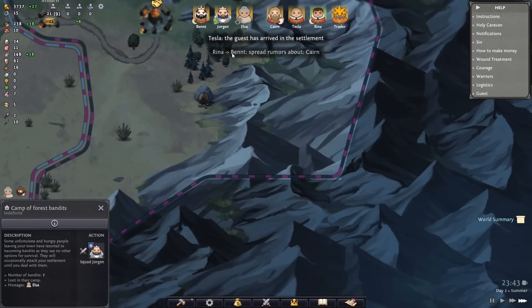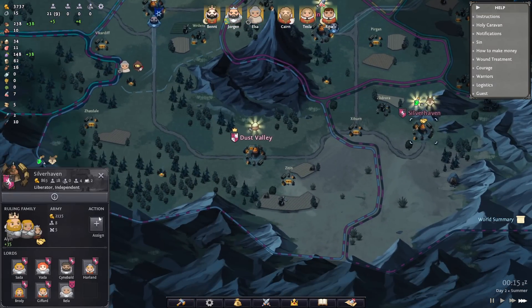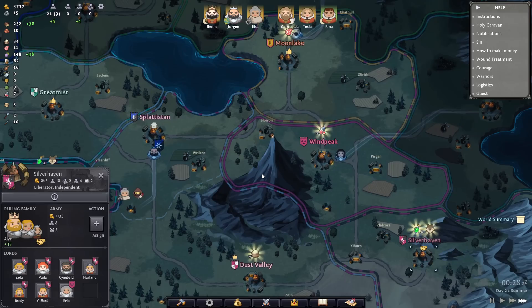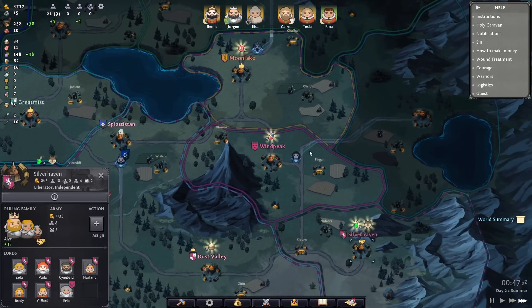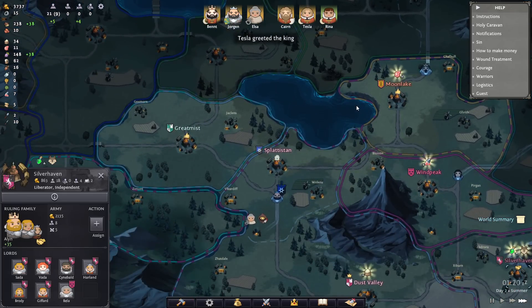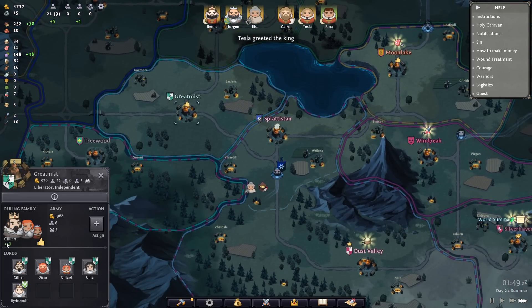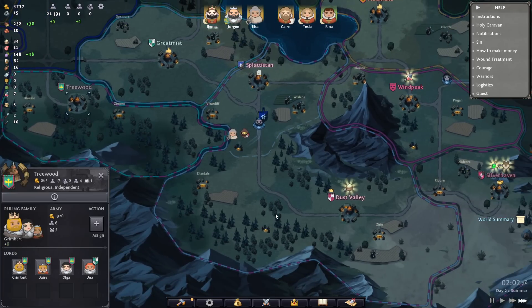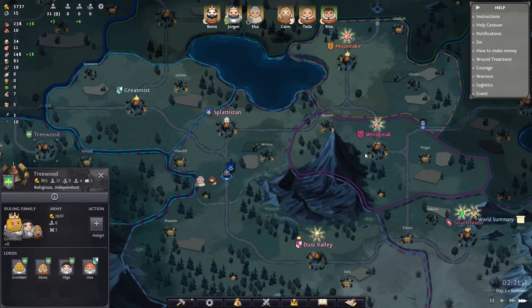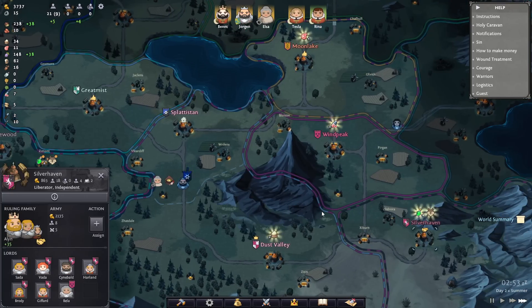Rina spread rumors about Cairn — never mind, it worked out. They like us a lot more now, plus 35 opinion of us. As you can see, other lords are moving around doing diplomacy and attacking too. This world is not static — people are manipulating politics. You need to keep an eye on whether someone poisoned your neighbors against you, who your allies are, who your enemies are. Over time, this spirals into little alliances and groups that like each other versus don't. You'll intermarry, have children, all that fun stuff.